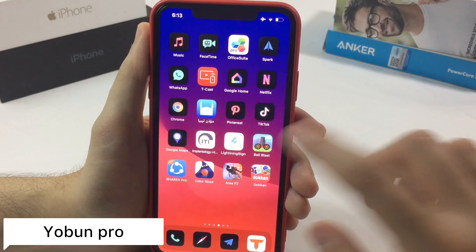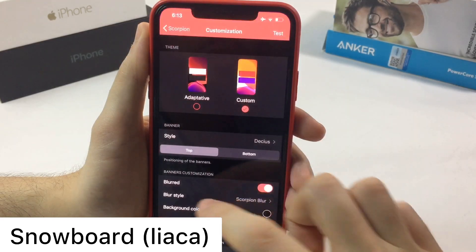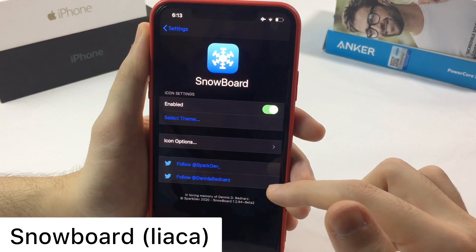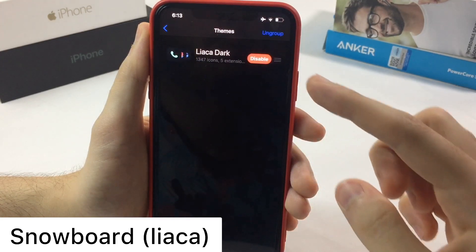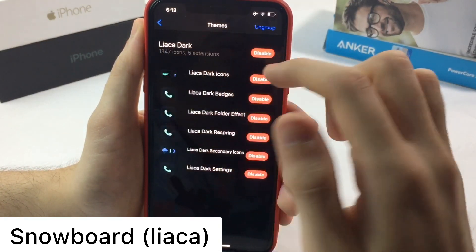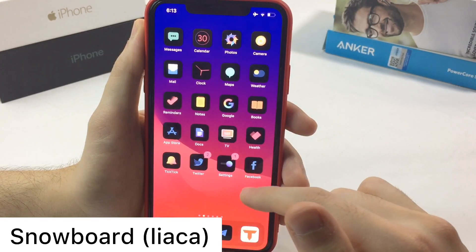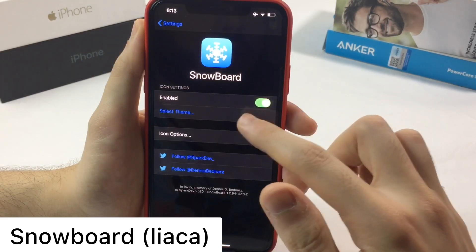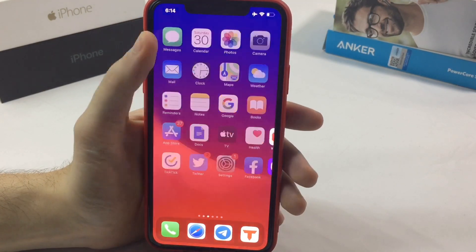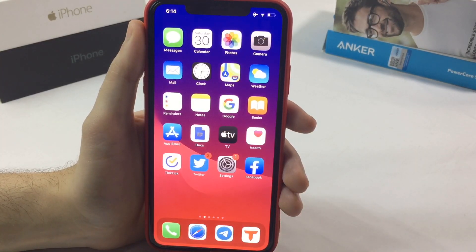You can do resprings and all of that with U-pon Pro. The last tweak gives my iOS device this theme — it's called Laica Dark. With the help of Snowboard, which is the theming engine for iOS, you install Laica Dark or any other theme, then choose and disable certain elements to get this look on your home screen. You can disable it and it works just like that. There is a minor glitch due to the Vlocks tweak.